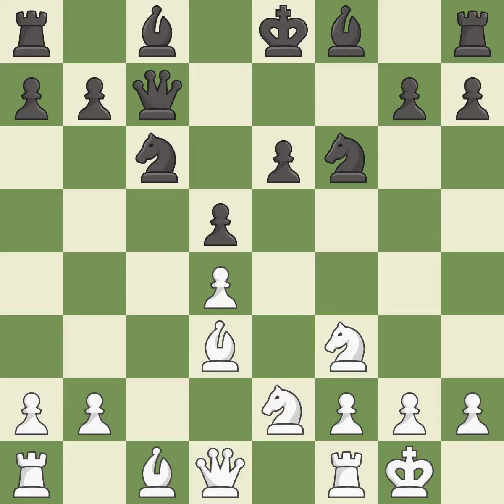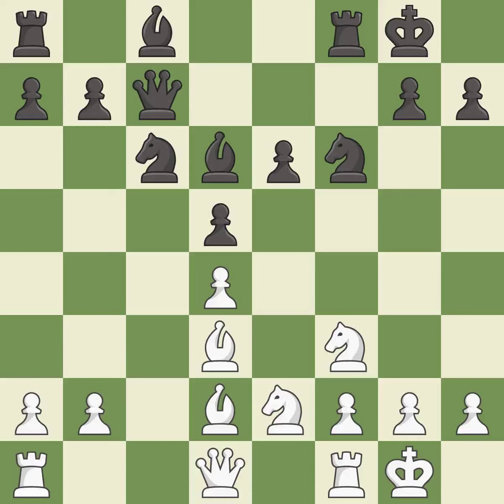Castling kingside tends to be safer because the king is further from the center. This activates a bishop by developing it off of its starting square. This develops a bishop off its starting square, getting it into the action. Castling develops a rook while also moving the king to safety. Castling to the same side of the board as the opponent tends to lead to less sharp positions as compared with opposite side castling.